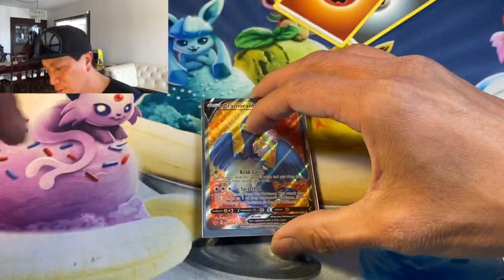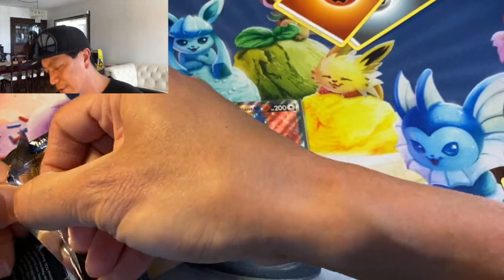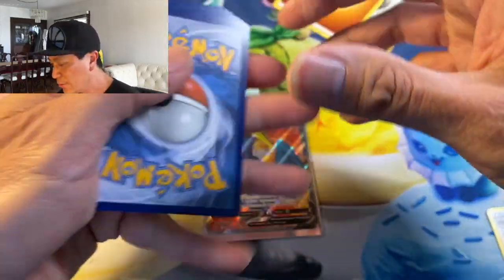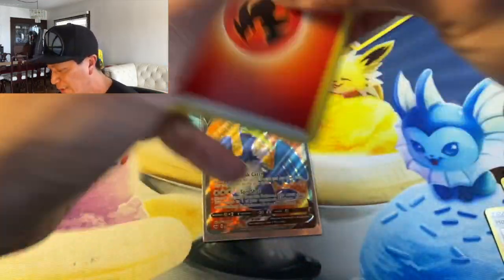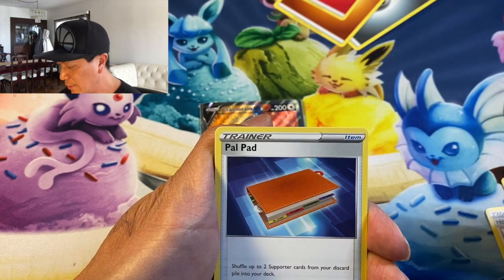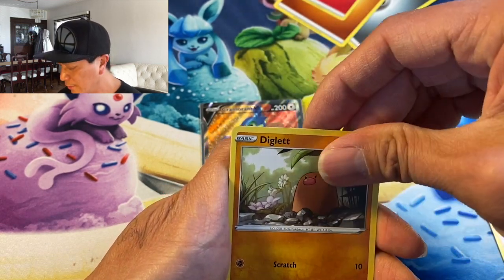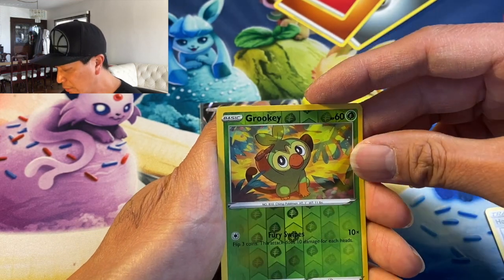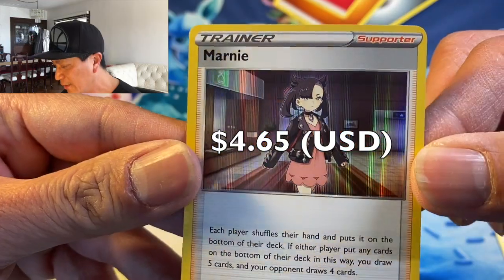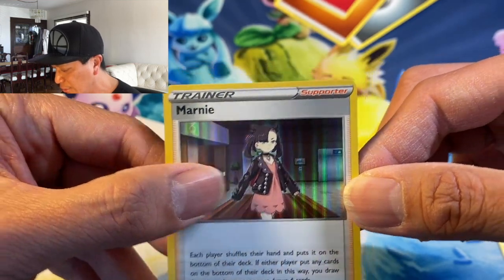Very nice! More packs to go. There's the code — good luck with your codes! Eldegoss, Air Balloon, Pal Pad, Gossifleur, Goldeen, Diglett, Rookidee reverse holo, and we got a Marnie trainer holo! Look at that — that is amazing! A different design now for the holographic cards. Cool, I like it!